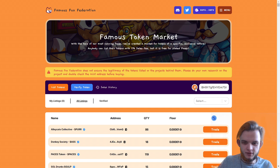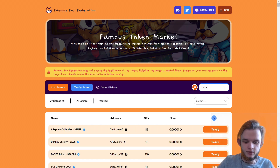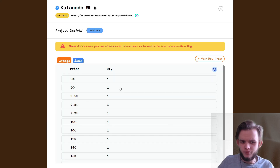Usually the search doesn't work immediately so you click the field and press Enter, then you can see the proper price. Here it is — the Katana Note WL, showing the token address, the price, and how many are listed. For verified collections you can also search by name, so let's type in Katana Note — and here it is as well. If you don't know the fair price or what price you should buy at, there are tools on the page to help with that.